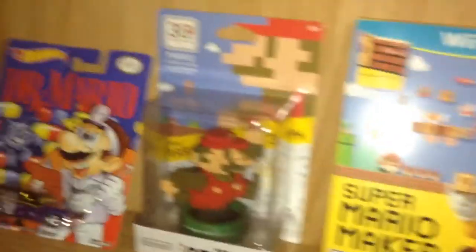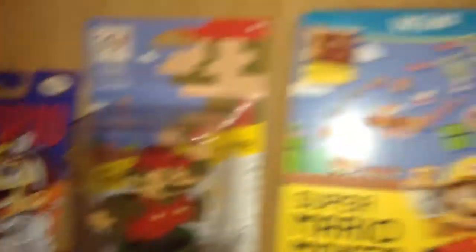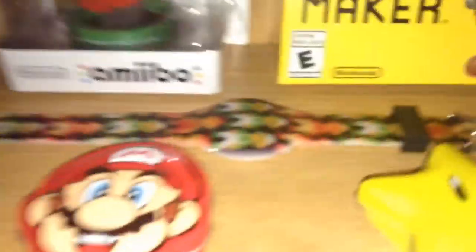Down here we have a Mario shelf with two Hot Wheels, and an amiibo we haven't opened yet — we're never going to, we'll get a second one to open. There's the Wii U box. We've got a Mario and Luigi watch which is pretty cool, plus a mushroom, star, and Mario figures. Then there's some of my brother's random stuff like baseball cards, Pokemon, comics, and he left his charger on the floor.